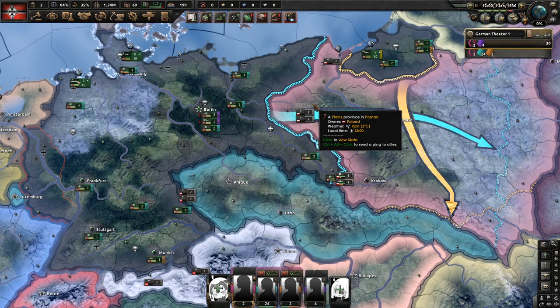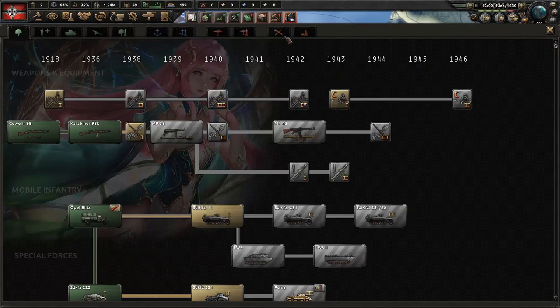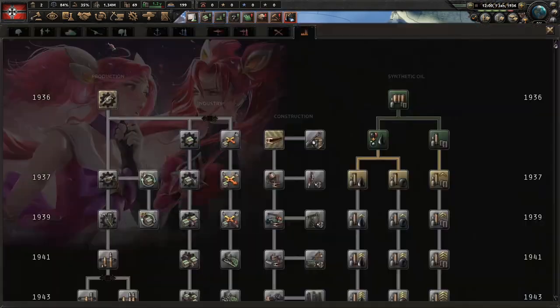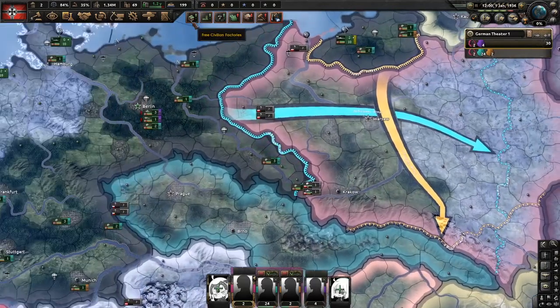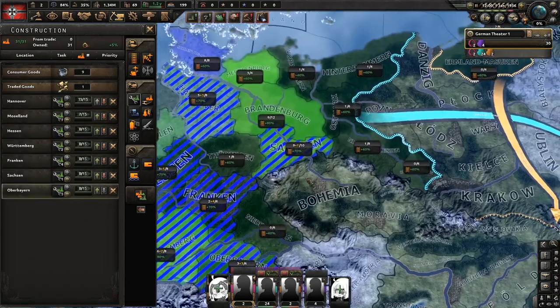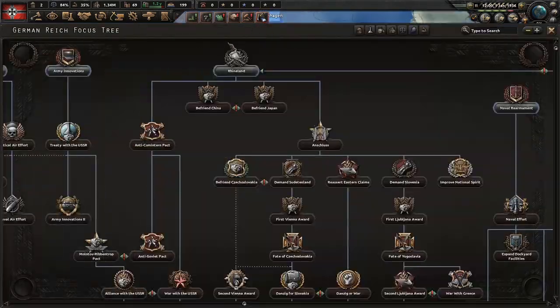We're not going to be choosing any focuses at the beginning. Just choose your standard German research for Germany. And we're going to be building mills in all these 70 areas. That way we can get lots of military factories early.